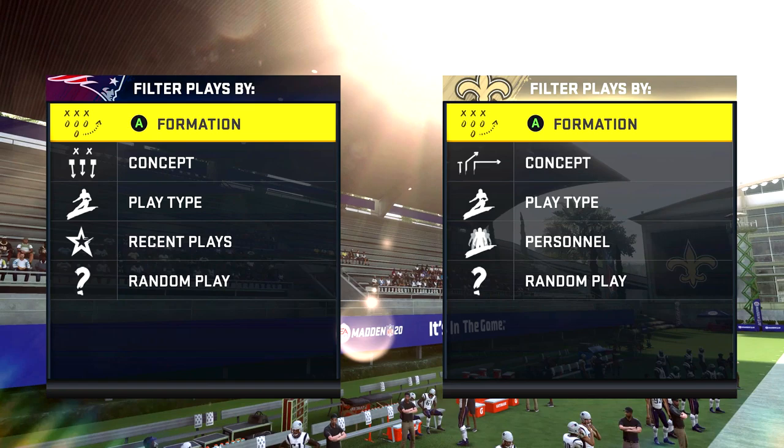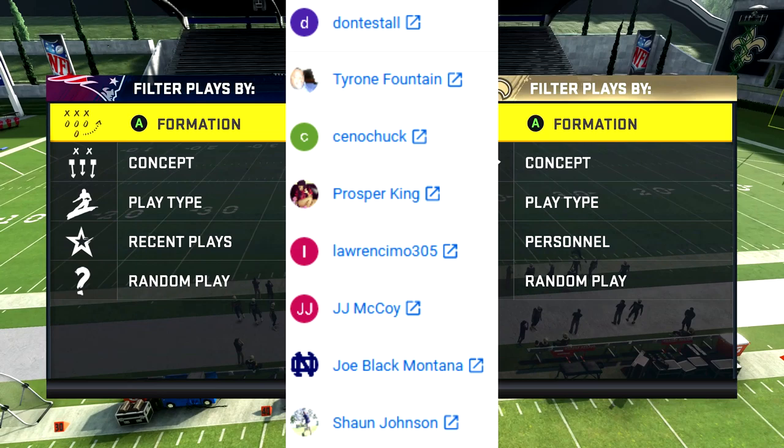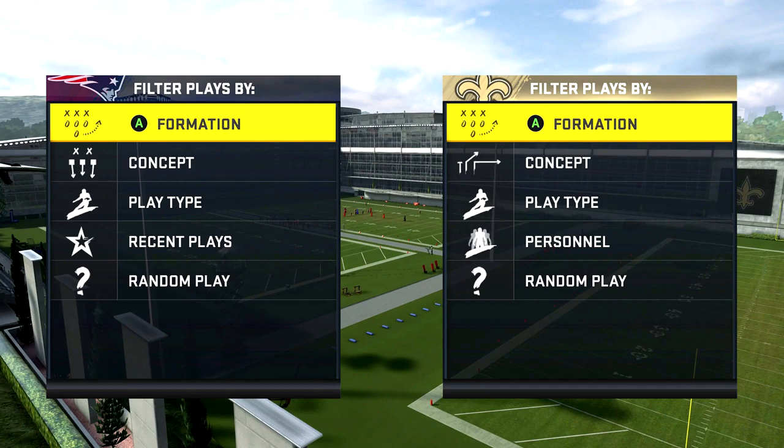Shout out to the newest members of the Wolfpack: Dante Stahl, Tyrone Fountain, Sino Chuck, Prosper King, Lorenzimo 305, JJ McCoy, Joe Black Montana, and Sean Johnson. These guys are the newest members of the Wolfpack — I appreciate all the love and support from you guys.